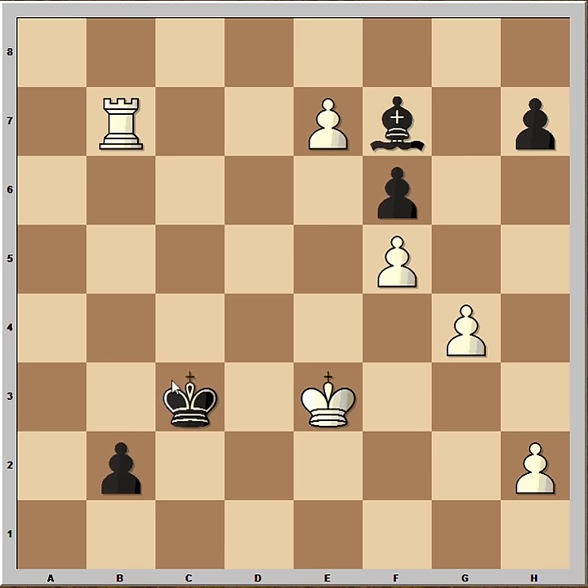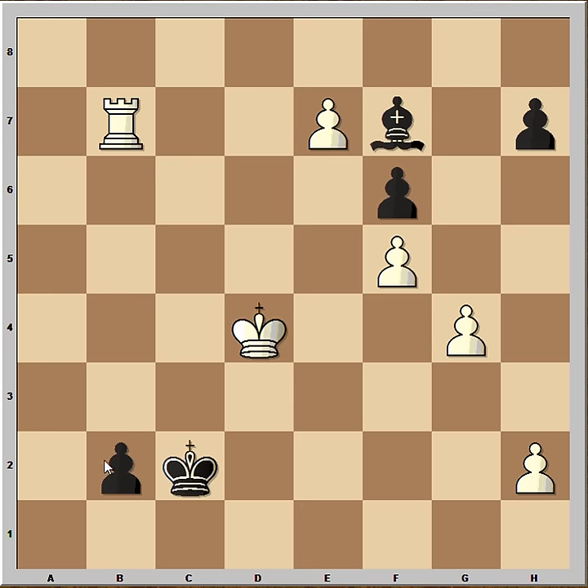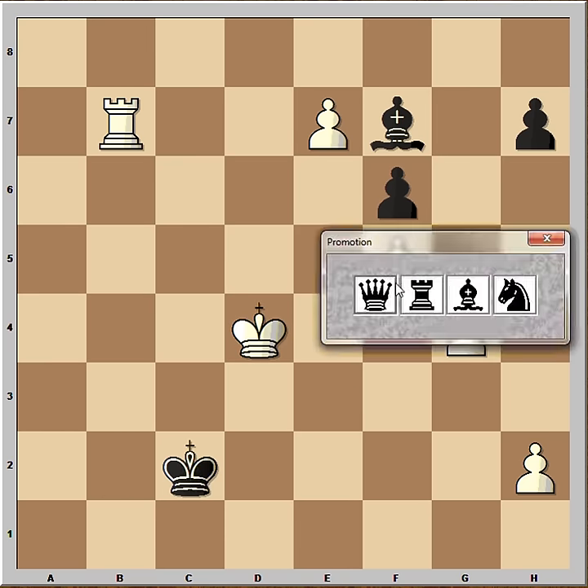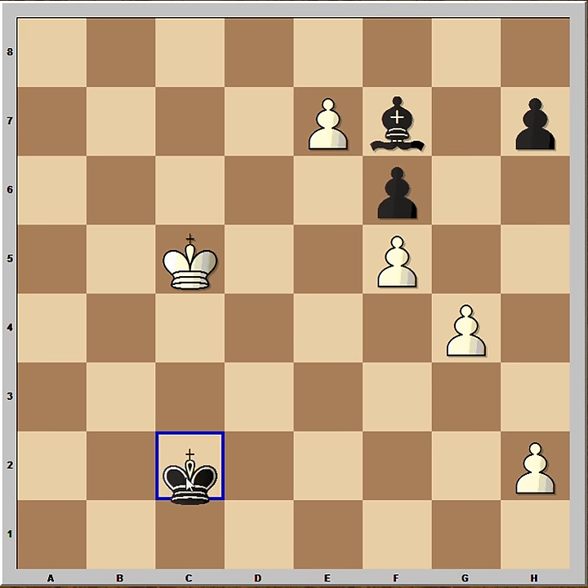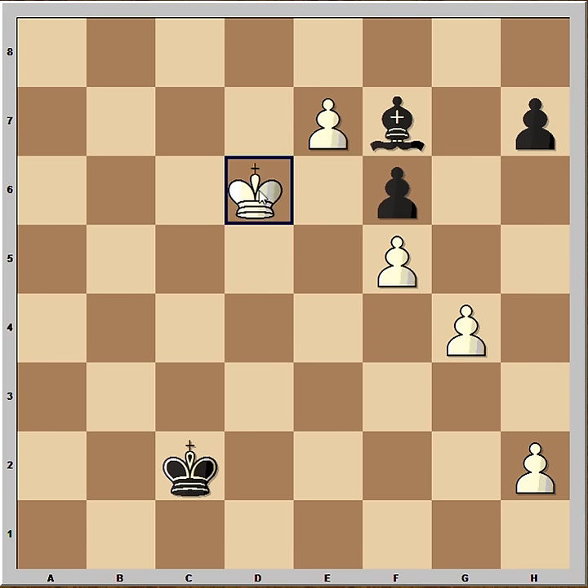So in this position, instead of playing Bishop to B3, Black played King to C2. Now King to D4. Black gets the Queen. Rook takes. King takes. Now King to C5. King to C2. King to D6. King to D3 wasn't played. Black resigned in this position.